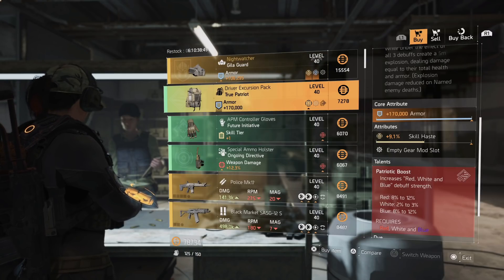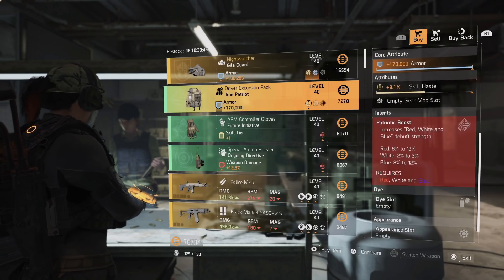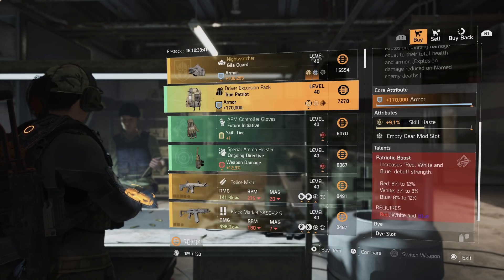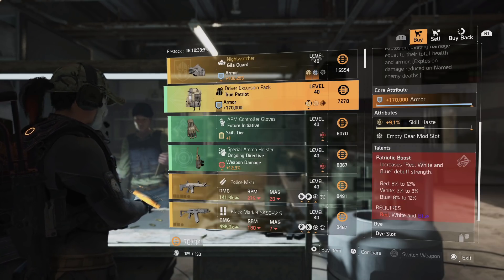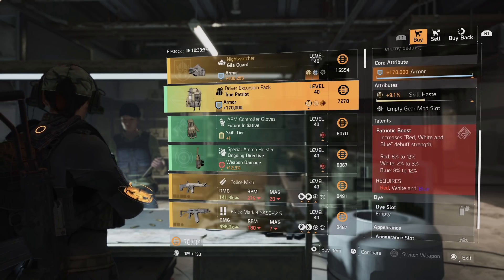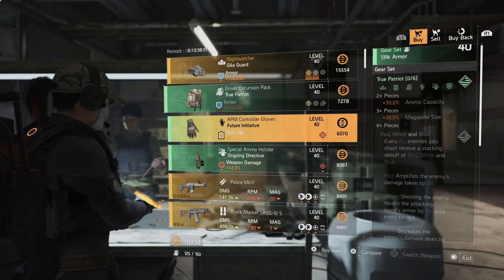There is a True Patriot backpack with 170,000 armor. If you're looking for the 170,000 armor roll for your calibration library you can grab that. This backpack is one I actually like using — it's already maxed out and you can just max out the skill haste for critical chance, critical damage, or headshot damage. I like it on a four-piece True Patriot.